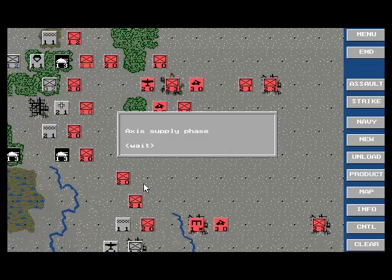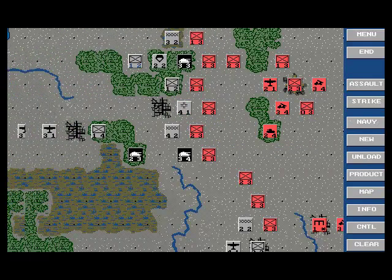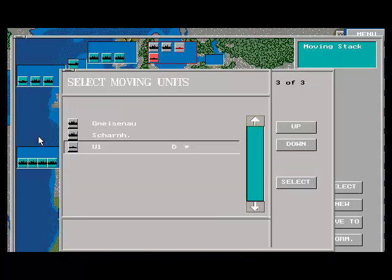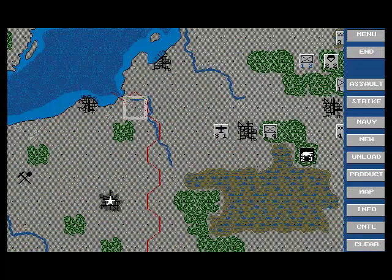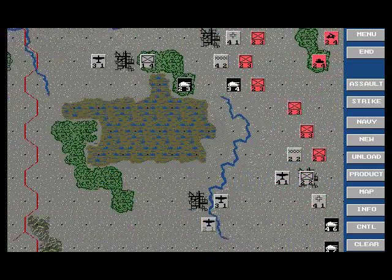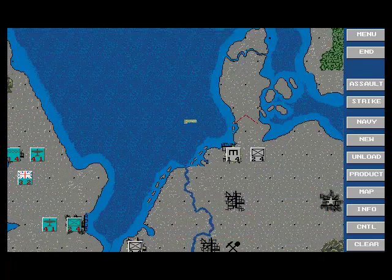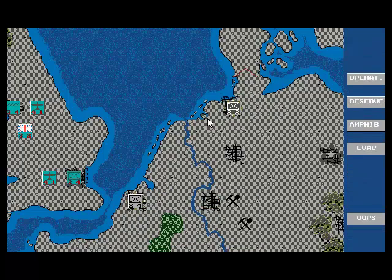Let me see what happens to my units. It looks like my units recovered pretty much — the units recover. First of all, let's bring my submarine home so that it can heal. Let's save the game. Now let's see what to do — let's start with the Western Front. Let's reserve him. Now we can do reserves on the Eastern Front.